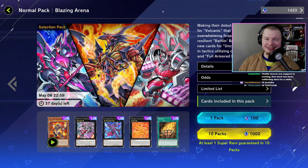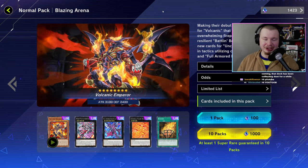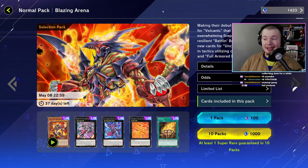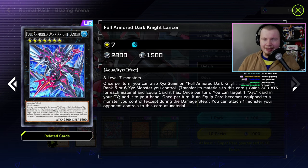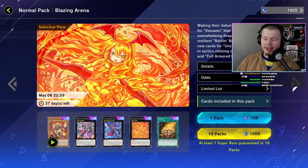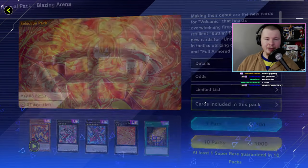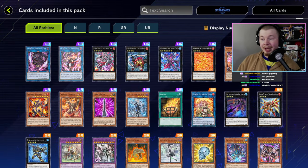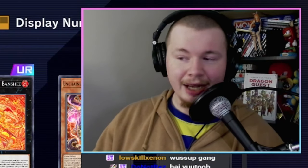I'm kind of in a rush right now because in two weeks we're going to be getting another box that's also meta-shifting. The Full Armored Dark Knight Lancer helps so many decks — I think we have two decks today to cover just from that engine alone. Then obviously there's the Battle in Boxers, Volcanic (already made a video on that), and the Unchains that we need to cover.